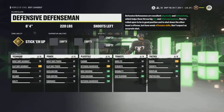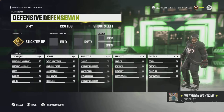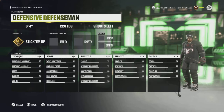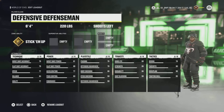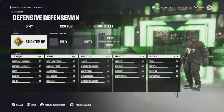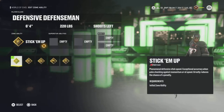Next we'll head into the Defensive Defenseman. I have a buddy who plays Defensive Defenseman — this is not my class. I'm an offensive player; if I play D, I'm using a puck mover or a grinder because their defensive ability is phenomenal. That said, I'd probably just play my Sniper on the point for the shot and move the puck around. The Defensive Defenseman starts at 6'4", 220 and its main zone ability is Stick Em Up.